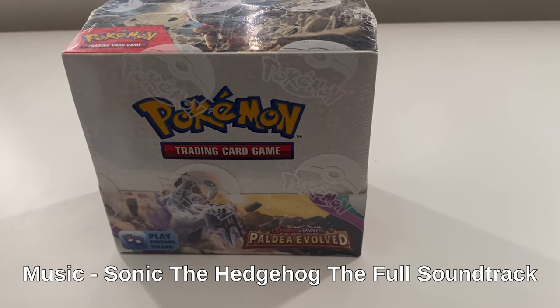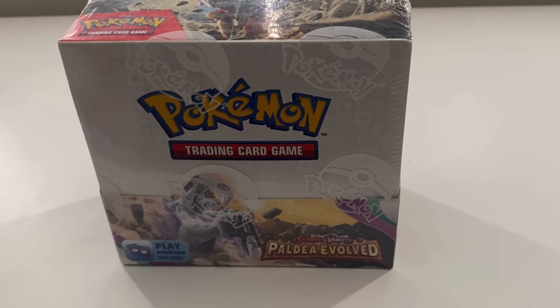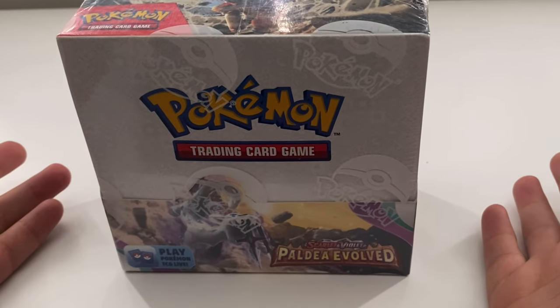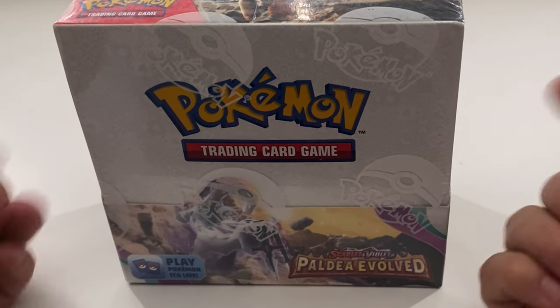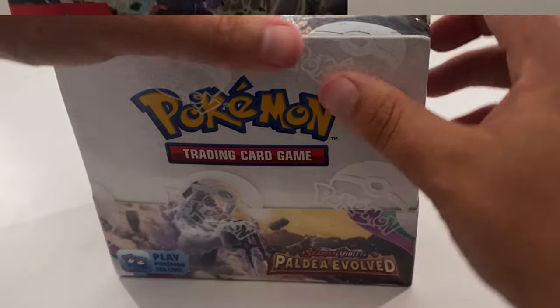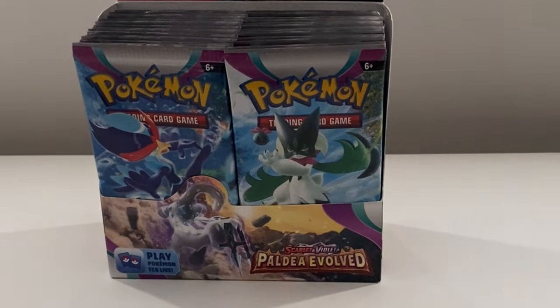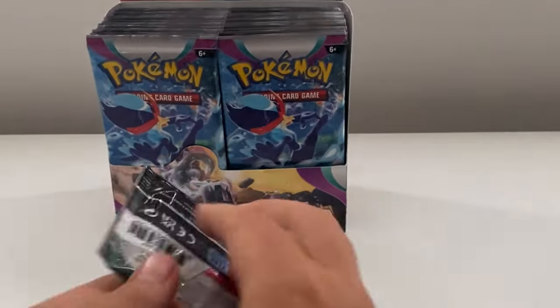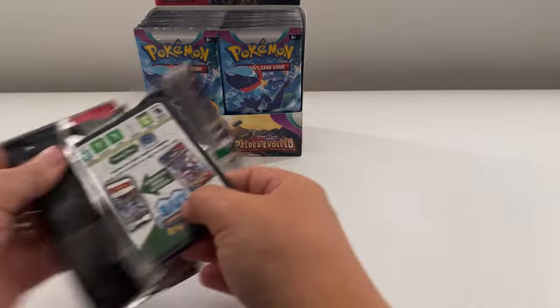Hey everybody, my name is Luke, this is Luke's Briggs, and today we are back for the second box of Scarlet & Violet Obsidian Flames. We've already opened one box and got some quite good pulls — we've opened an ETB, some blisters, and now we're back for this one. We've got 36 packs, 36 chances to get some amazing pulls.